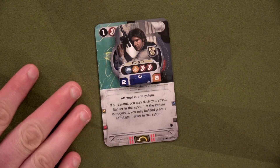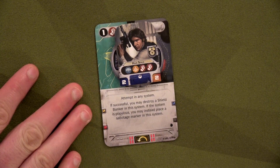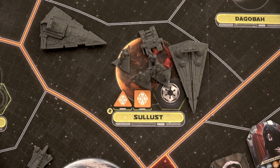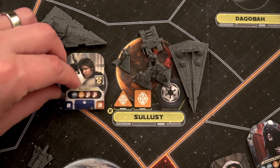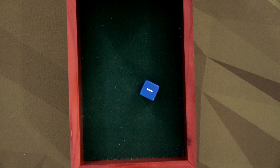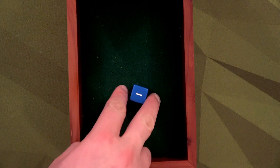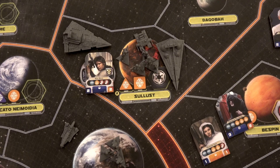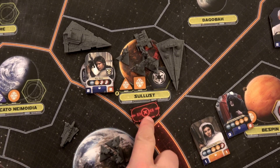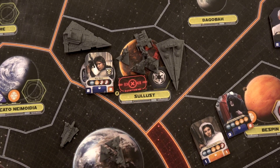Back to us — we're going to sabotage Sullust. The Empire rolls one through three, so they're not opposing. We just placed sabotage marker number two. One more and we can complete that other objective as well.